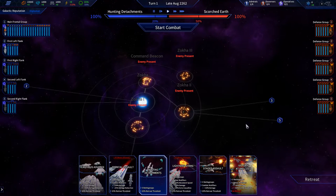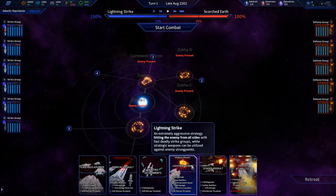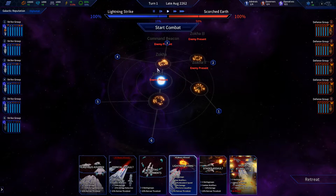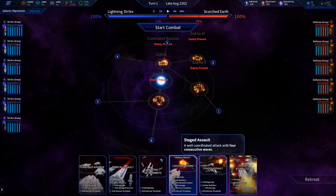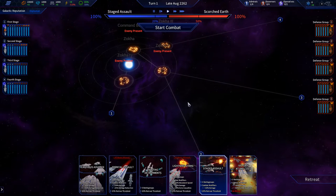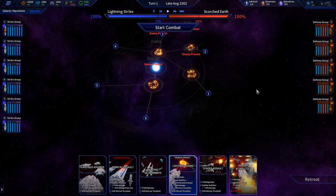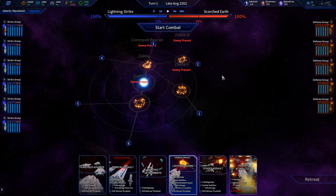We can do Hunting Detachments — one in each and two in one. We can do Lightning Strike, or a Staged Assault where you get ten damage here. For this, I kind of like a Lightning Strike. I definitely like the Lightning Strike here. So we're going to go ahead and do that, and start combat.